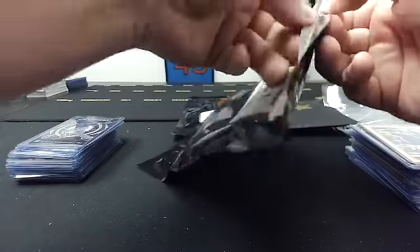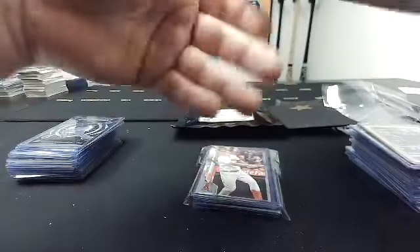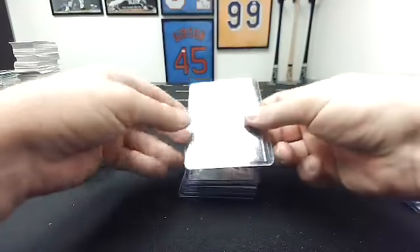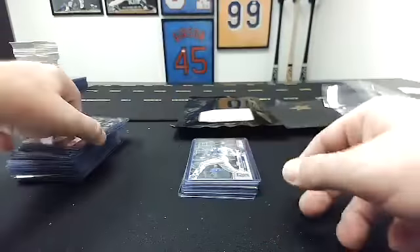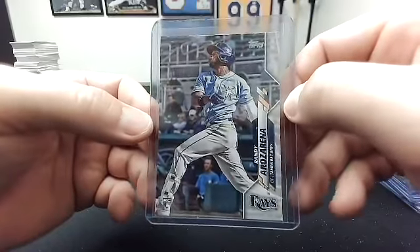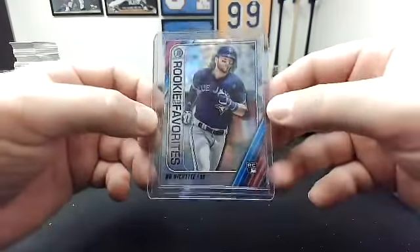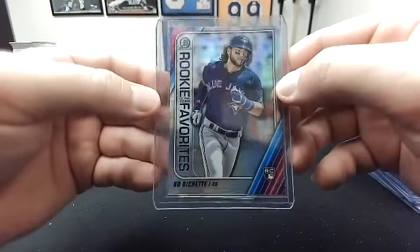That means I'll start this pack. To me, that's a 2020 Topps Update Mike Trout. To you — that's actually pretty nice. That's the first true Topps Randy Arozarena card in a Rays uniform — that's from Topps Update 2020. To me, rookie of the year favorites — that's 2020 Bowman Chrome, rookie of the year favorites, Bo Bichette. I think I'm starting my Bo Bichette collection.